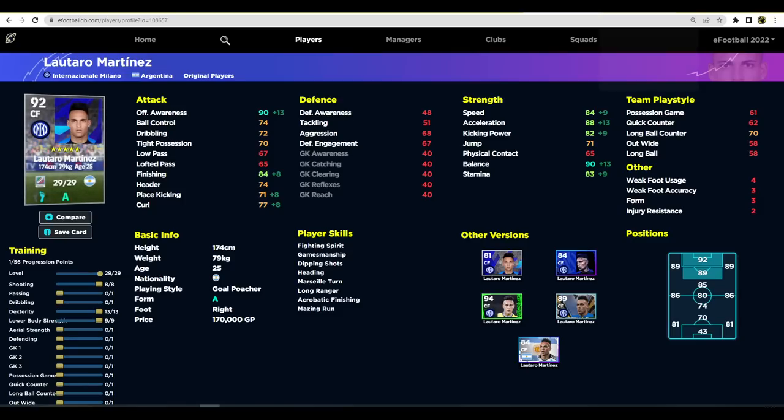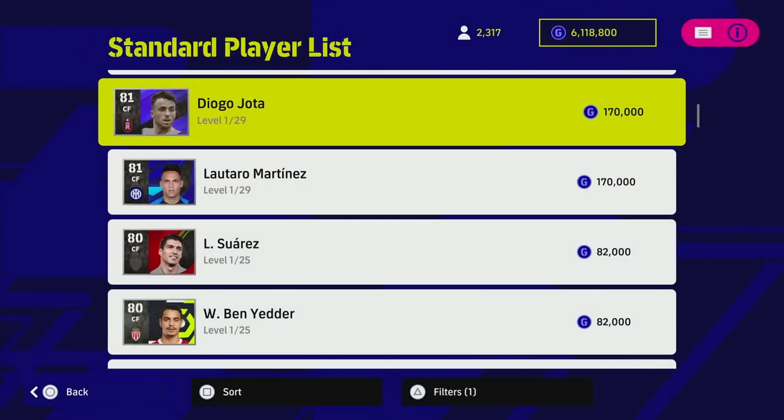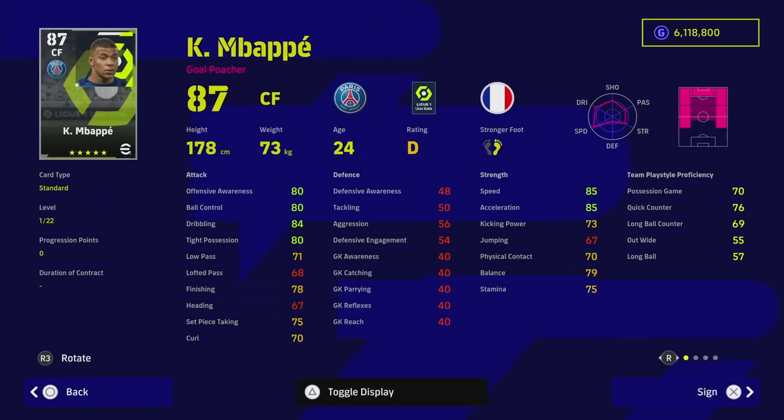Last but not least, number one is the million dollar man Kylian Mbappe. He is on D form this week but look at those stats — maxed out with 10 dexterity and 9 shooting upgrades: 90 offensive awareness, 90 speed, 95 acceleration, 89 balance, 87 finishing, and 80 stamina, meaning you can play him every second of every game when he's on form. At 1 million GP it is a lot but you are getting the best center forward in the game for GP — one that can compete with legends and epics. That's it for the top center forwards for GP for all budgets. Attacking midfielders are up next — don't forget to subscribe. Peace!